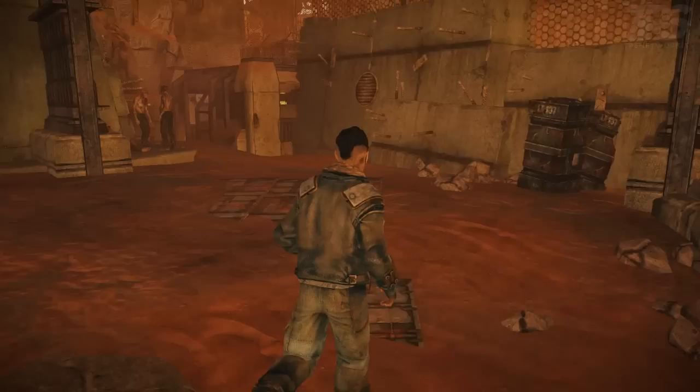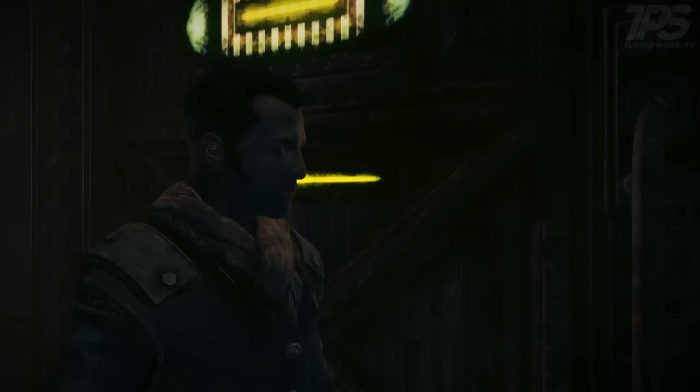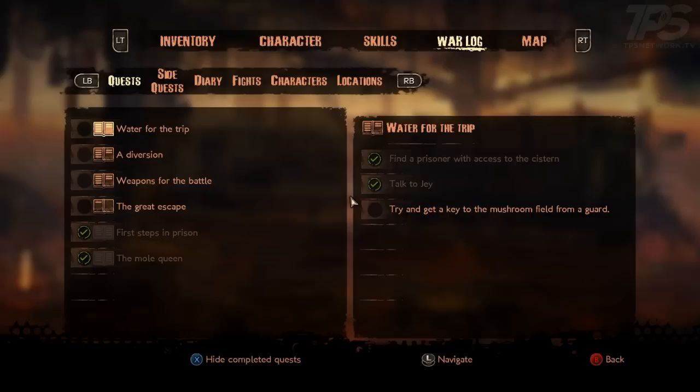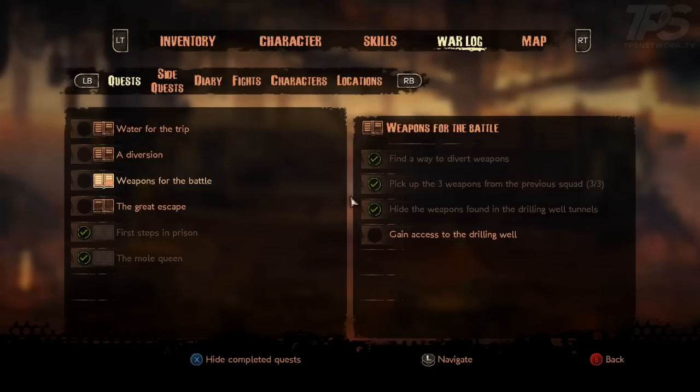The first thing we want to do is go out of here, and maybe I should check my mission log. Oh, getting the bad frame rates again. I think this game could probably stand to be better optimized. So: try and get the key to the mushroom field from a guard, find the tools the mutants need, gain access to the drilling well, make all the preparations necessary for escape.